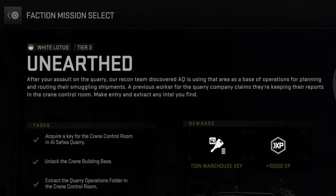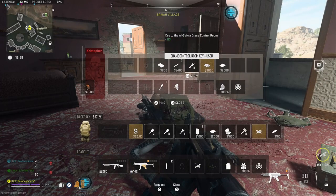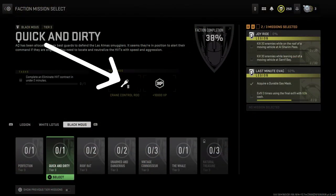So to complete this mission, you have to use the Crane Control Room key and exfil with the Quarry Operations folder found inside the Crane Control Room. You can get lucky and just find this key while looting, but you get a guaranteed Crane Control Room key for completing the Quick and Dirty Tier 3 Black Mouse mission.